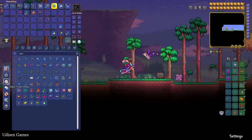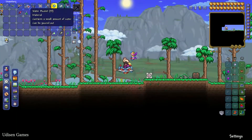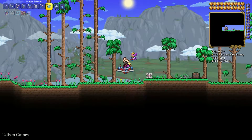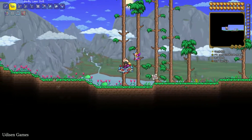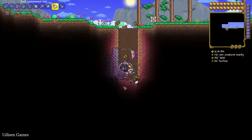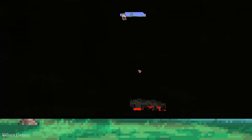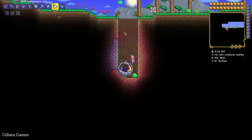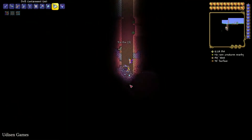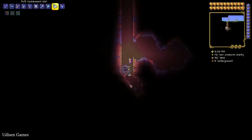First, you must find a water source — for example, many water buckets or bottomless water buckets, which work infinitely. After that, explore your world and find lava. You can find tons of lava in the Underworld at the bottom of your map, or also in the cave layer somewhere underground.